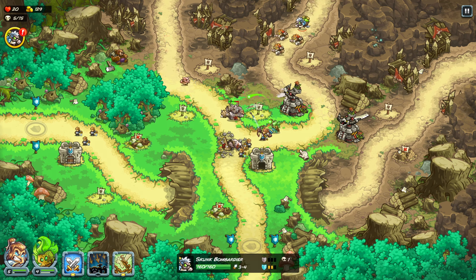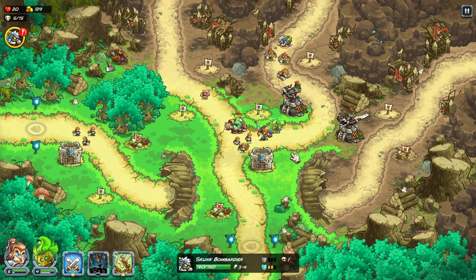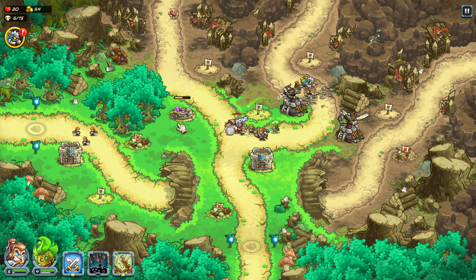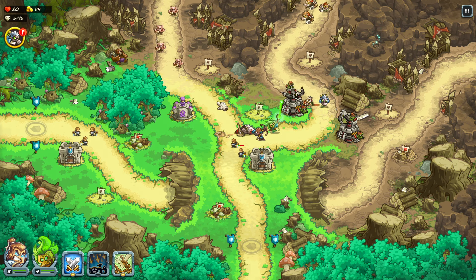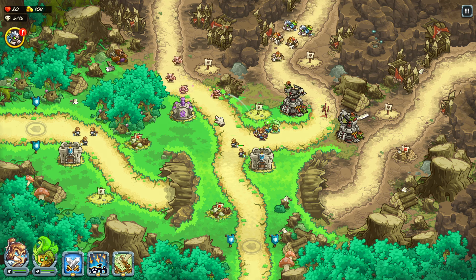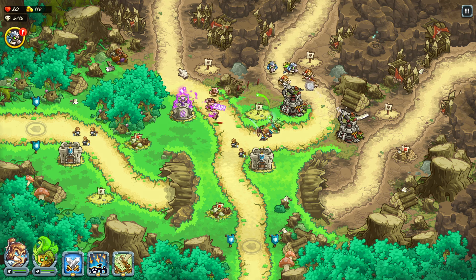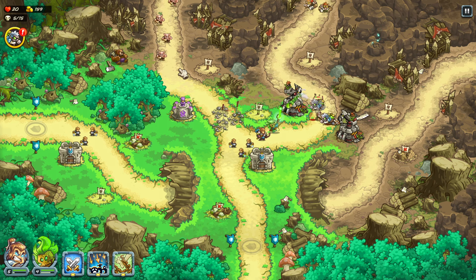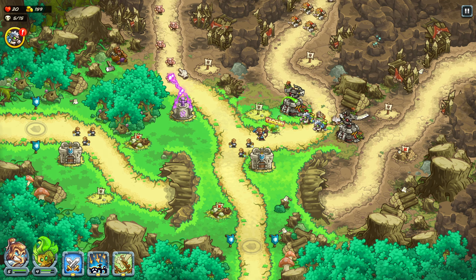Here's another tower we should technically worry about — the Skunk Bomb. But if we went too much magic, this would be a problem. Luckily, we did not — we built no magic so far. So now it's magic time! Arcane Wizard right here — we're going to max him out, go to fourth tier. Hardcore. We're in wave 5 out of 15 at this point, so we got 10 more waves to go. This is the first level where you have 15 total waves to take down, so they ramp you up fairly quickly.